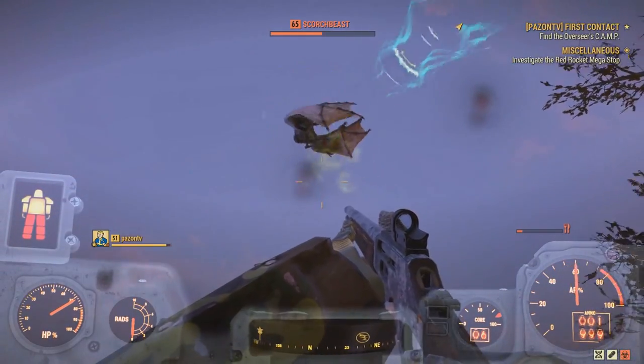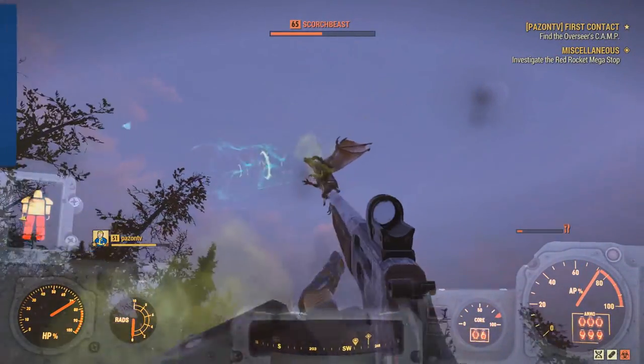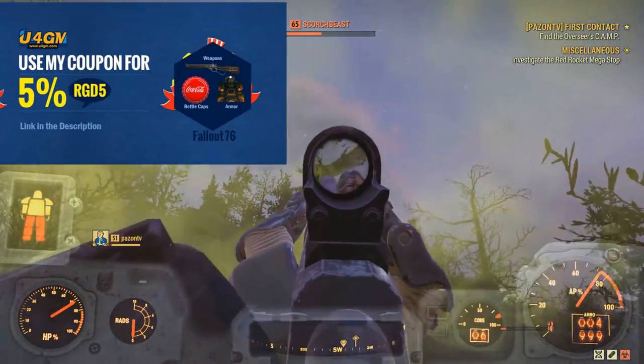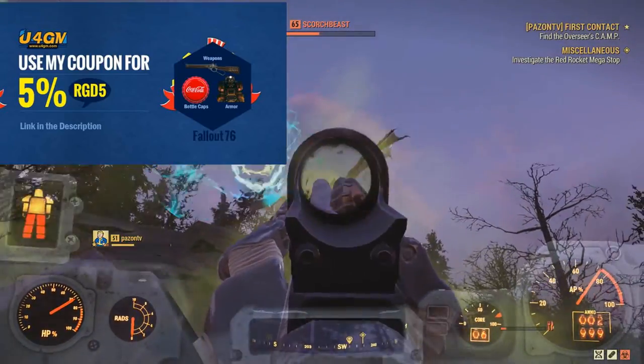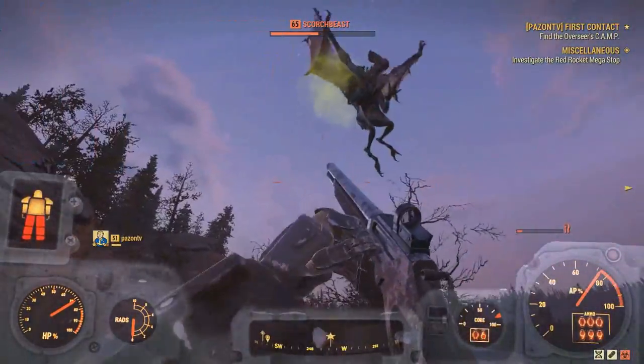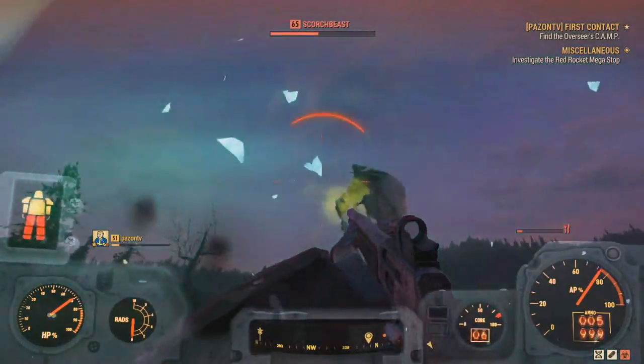What is going on everyone? Welcome back to another Fallout 76 video. Today I'm going to be showing you guys a technique you can use with the new duplication glitch to actually allow you to get unlimited bottle caps, armor, weapons, pretty much any weapon mod or armor mod you would need, plans for your camp, pretty much any item in the game basically.